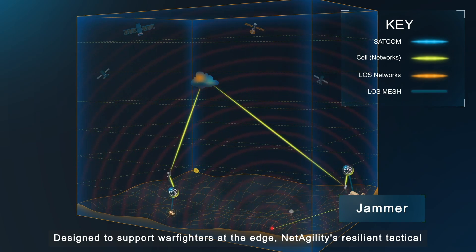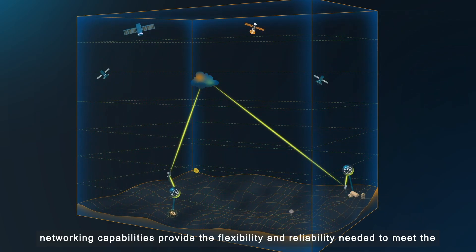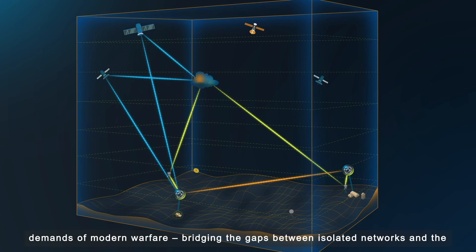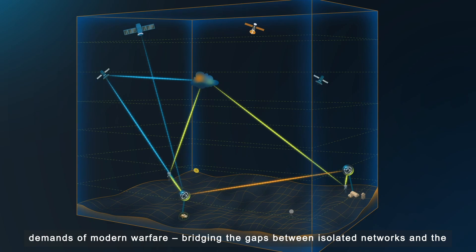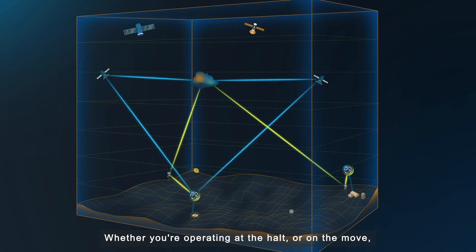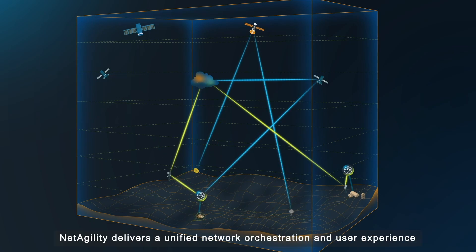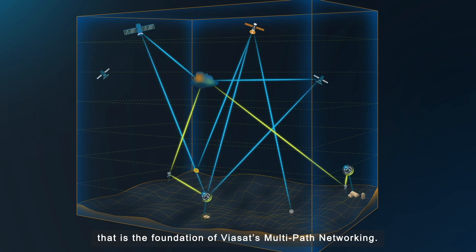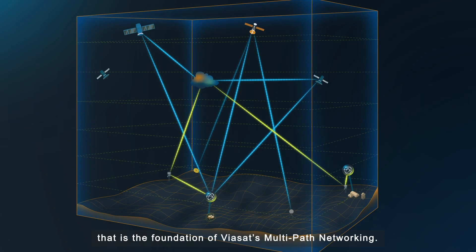Designed to support warfighters at the edge, NetAgility's resilient tactical network capabilities provide the flexibility and reliability needed to meet the demands of modern warfare, bridging the gaps between isolated networks and the cloud to move critical application and mission data when and where it's needed. Whether you're operating at the halt or on the move, NetAgility delivers a unified network orchestration and user experience that is the foundation of Viasat's multipath networking.